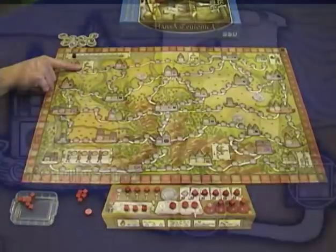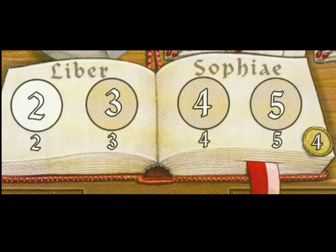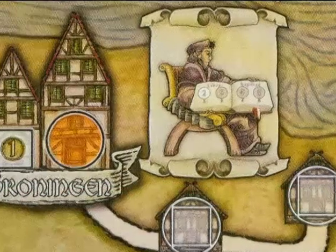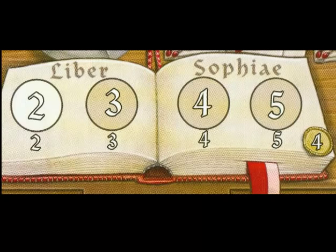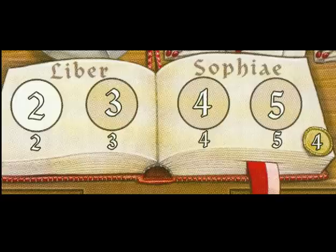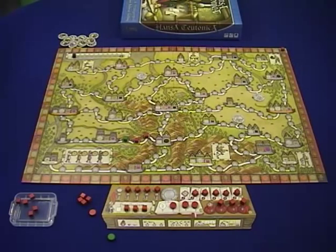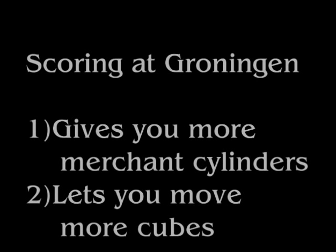The next city is Groningen — the book track on your tableau. The book gives you two different bonuses. At the beginning of the game you only start with one special cylinder. To get more cylinders, you need to score the book ability, because the book track is filled with your cylinders — there are three more you can get. There are also numbers underneath: you start with two, then can get three, four, and five. This book ability represents your ability to move cubes on the board — you start with the ability to only move two, but increasing this lets you move cubes more quickly. So Groningen gives you more merchants and the ability to move cubes faster.